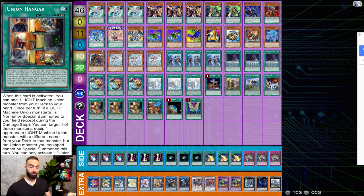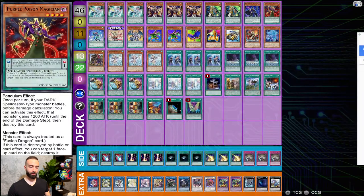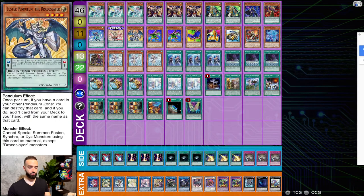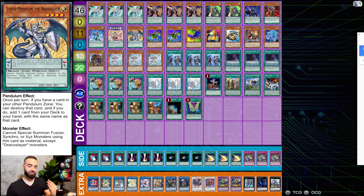The cards we're playing: three Harmonizing Magicians, three Wisdom-Eye Magician, two Oafdragon, one Black Fang, one Purple Poison, one White Wing — eleven Magicians total. No Pendulum Graph because you don't want to brick on traps when mixing engines. Just one of each Draco Slayer card: one Magician of Purer Fire, one Luster Pendulum as the tuner. This version doesn't need Ignister or Dynamite Draco Slayer — it focuses on Majesty Pegasus being Special Summoned via Ignister.